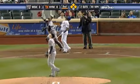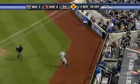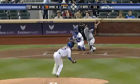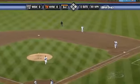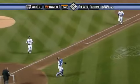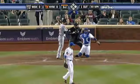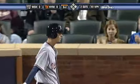Reyes pops one up in foul ground. Johnson hoping for a play near the dugout and he has room to make the grab. 1-2, it's popped up in foul ground. Castro sheds the mask. In there for a called strike three. And that is seven straight strikeouts.